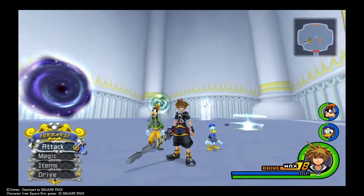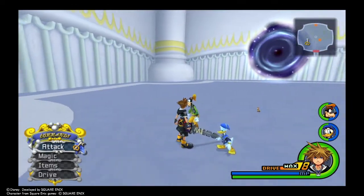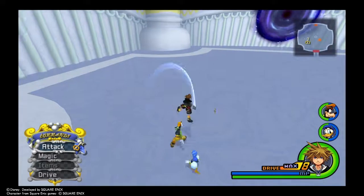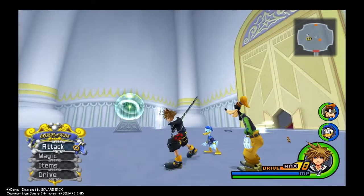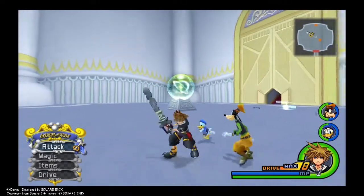You just gotta keep going after Lingering Will. Make sure you're always locked on to him: jump attack, jump attack, jump attack — over and over again. Make sure you don't attack on the ground or you'll mess it up. Jump attack, jump attack — like this.